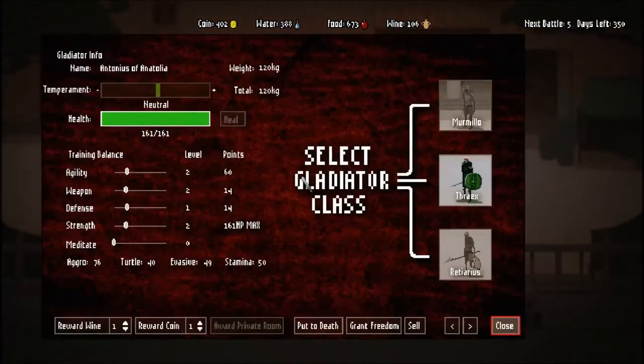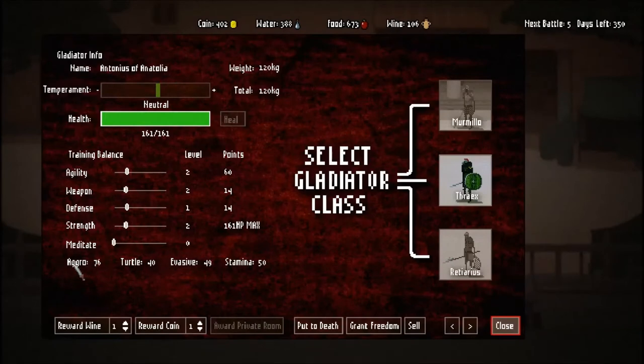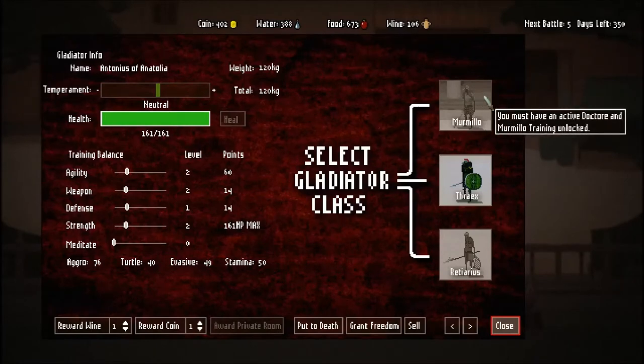What I like to look for in recruits is, first of all, their max HP is going to be the most important thing. 161 is not bad, but 170 or 180 - those are the guys that you turn into stars. Down the line, you want to focus on what class they're going to be best suited to. Aggro is how aggressive they are, turtle is how defensive, evasive is how dodgy, and stamina is how much they can go on the attack. Somebody who's really turtley makes a great Thrakes, somebody really evasive makes a good Rediarius, and somebody with high aggro is going to be a decent Mermillo.